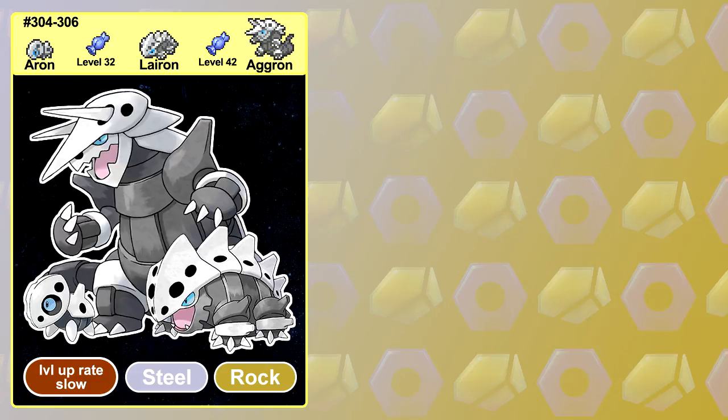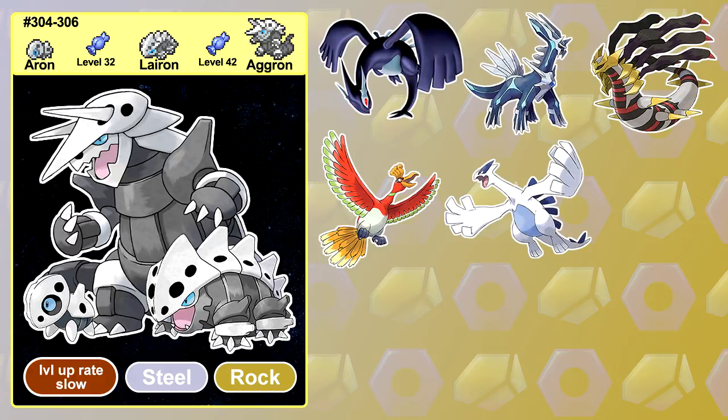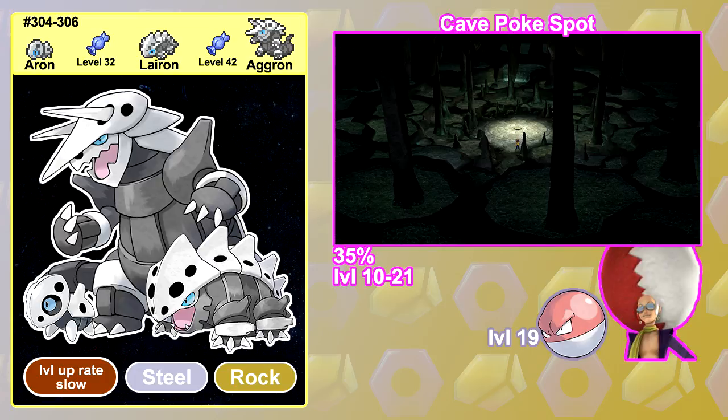The Aron line is also available to catch in Pokemon XD, Diamond, Platinum, HeartGold, SoulSilver, White, Black 2, White 2 and X. In Pokemon XD, you can catch Aron at the cave PokeSpot. Unfortunately, finding Pokemon at PokeSpots is a lot slower than normal, so you could be waiting a while before you encounter an Aron at a good level. If you do manage to find one though, it will make for a great addition to your team.